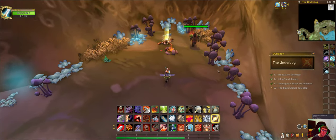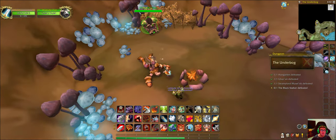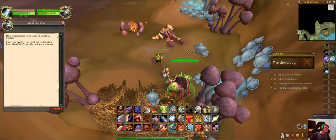Defeat Swamp Lord Musselick because he's the bad guy. And Claw — you can also talk to him. He says: 'How embarrassing to be taken as a pet by a hunter. I earned you my life. Now that you freed me from Musselick, I can find my way out now.'